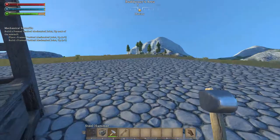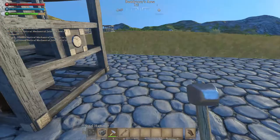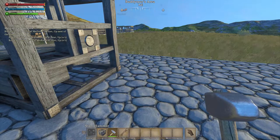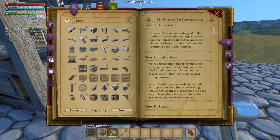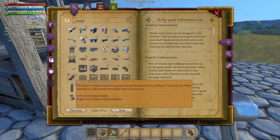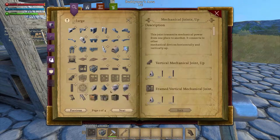Now we're going to place one frame vertical mechanical joint up. We'll hit G, get one frame mechanical joint up, bring that down here.